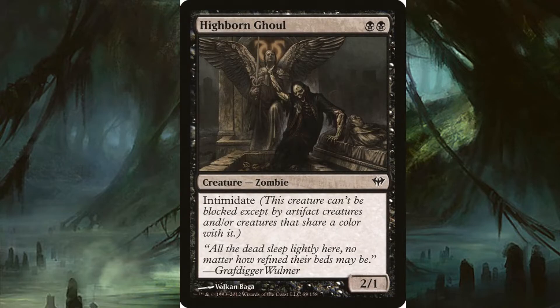Highborn Ghoul costs two black. It's a 2/1 and it has intimidate, so that is a really good effect when it comes to just being able to get in for damage.